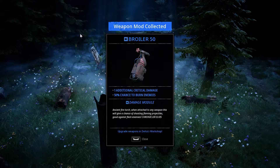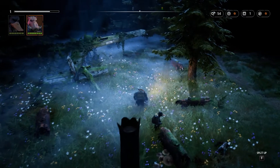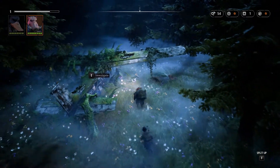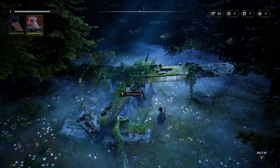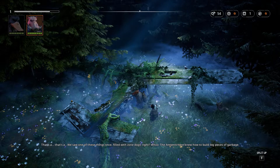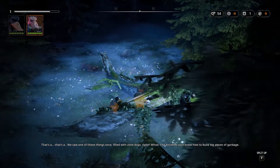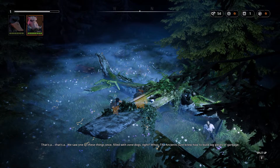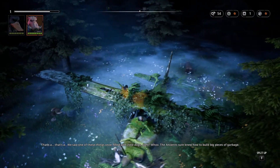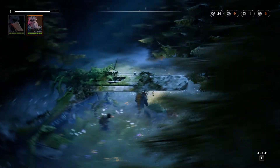We can turn the lamp back on as well. We get to loot things, which is super cool. Now we found a Broiler 50, which basically you can put on a weapon when we get to the Ark and sort of get better weapons. We saw one of these things once - filled with zone dogs. The ancients sure knew how to build big pieces of garbage. It's a plane, guys. So cool.